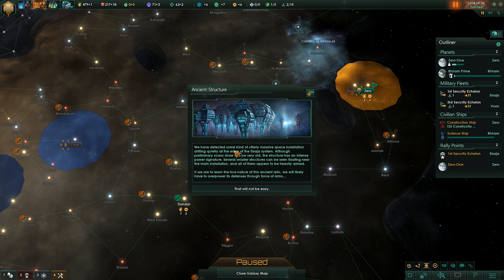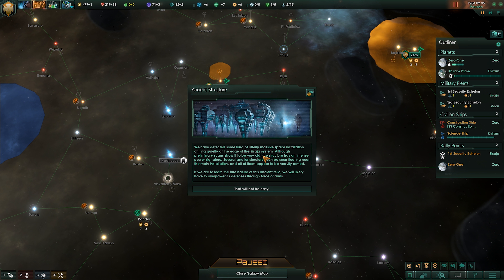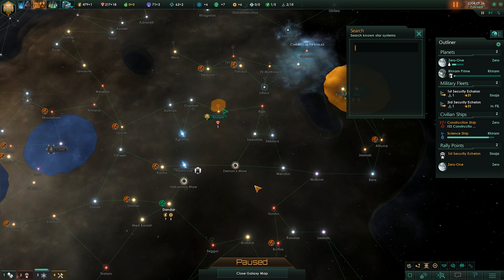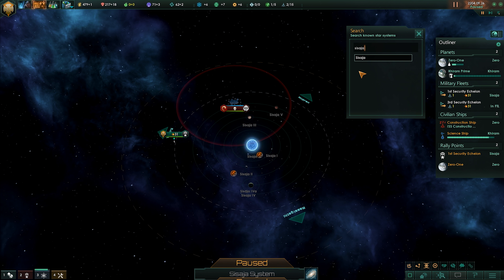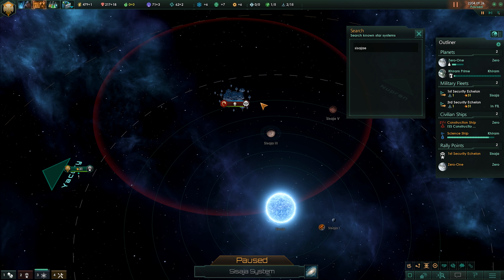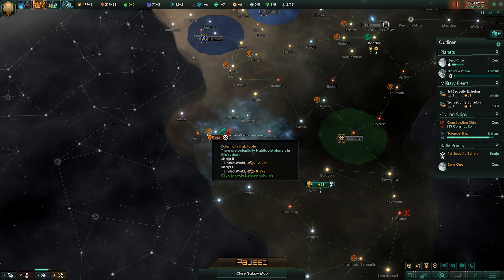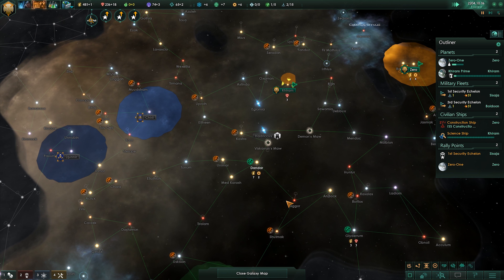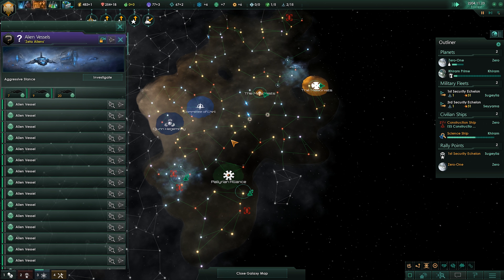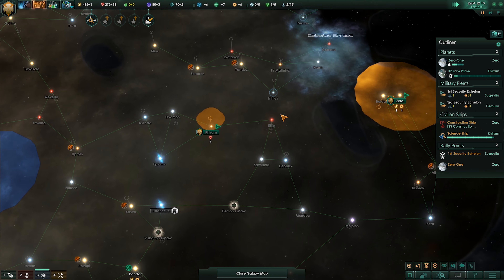Ancient structure — we have detected some kind of utterly massive space installation. The Sys-Aja system, it's very old, an immense power system. Interesting. And we see another alien vessel — oh, and this is another nation over here. We can't really discover anything about these guys until we research them. As we colonize and as we grow, we get more space of influence where we can start working on stuff more. There's a big fleet over here too — some dangers further out, but nothing immediately near us.